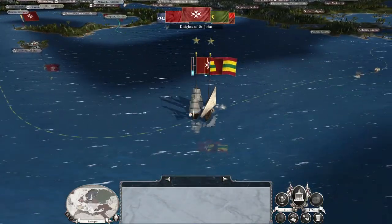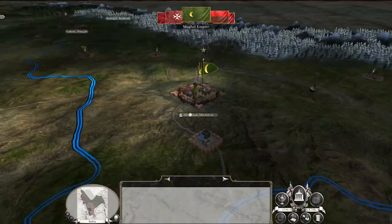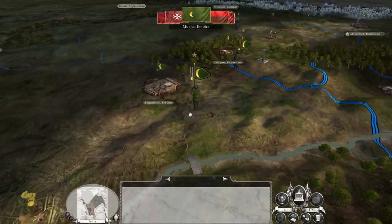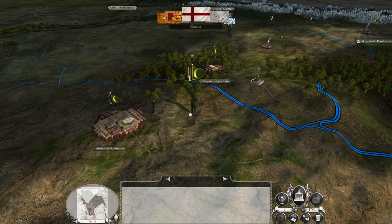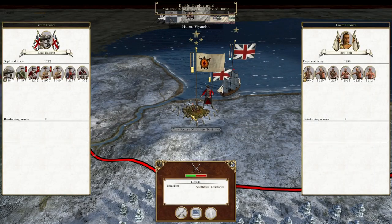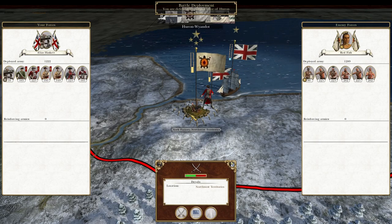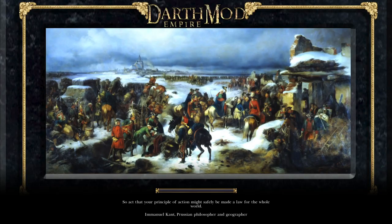The Huron have not attacked us, which is good because that means we will get some attrition on them over time. We haven't had the Huron's turn yet and we're being sallied at York Factory, so let's take them out.